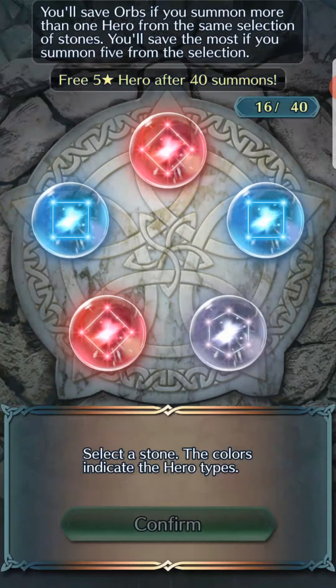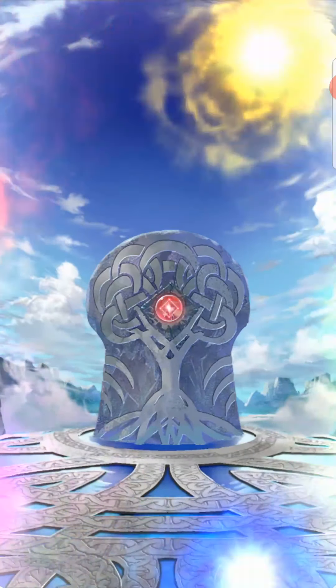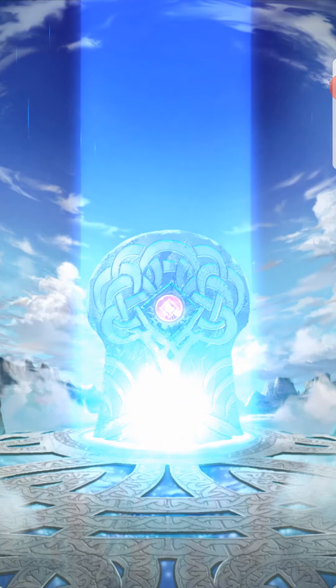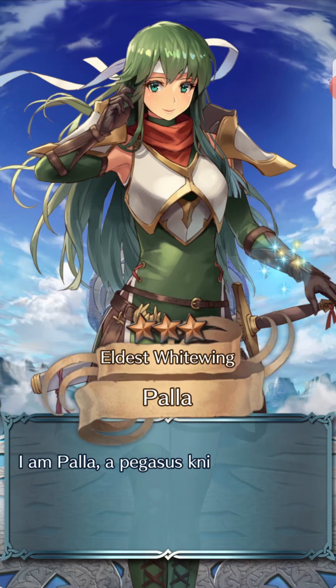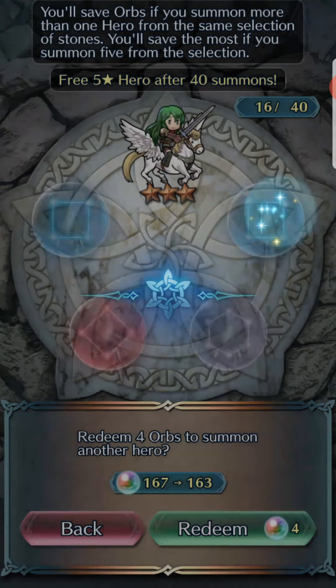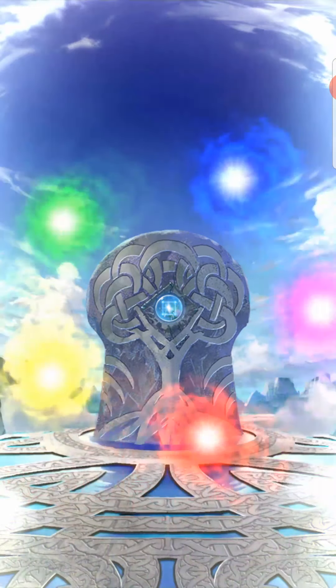And with this we'll be halfway there. And then Zeteth — Zeteth is a pretty interesting unit. He has really good offensive stats, and having a unique weapon certainly helps him out a lot, especially on this meta amongst Lance Flyers.